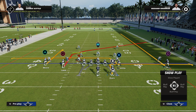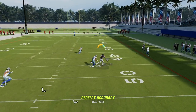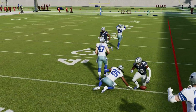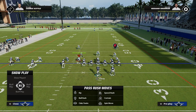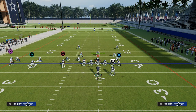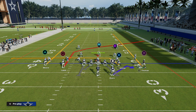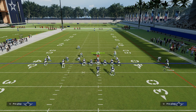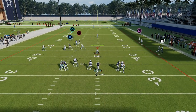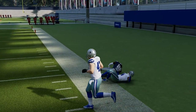So it gives us a quick flat read to the right, a quick flat read to the left, and then our shallow crossing concept. This post route is one of the best man-beating routes in Madden 23 — it's very specific to Drive Post. It's fairly similar to the post route out of Slot Post, but I think it's even better. It's the sharpest cutting post route in the game in my opinion and it's going to consistently beat man-to-man coverage. If you put short in elite on it, you're sure to have a wide open player if they run man.